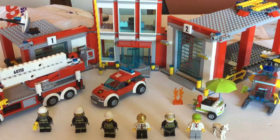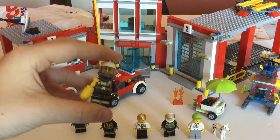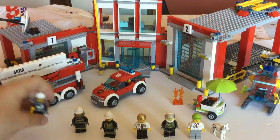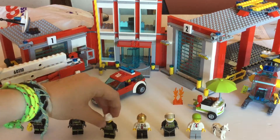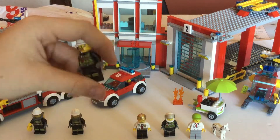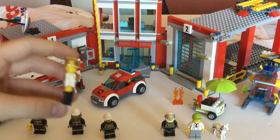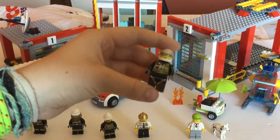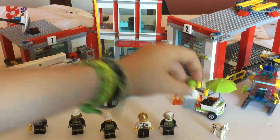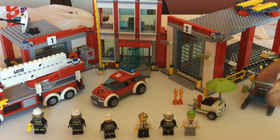So let's get started with the set — we'll do the minifigures first, like we usually do. We have three normal firefighters: one with a mask on and a fire extinguisher, a female firefighter, and a regular firefighter with what looks like dirt on his face. We have the Fire Chief — really nice Fire Chief, I really like that chrome gold hat. Next we have the Fire Pilot, and then we have the Hot Dog Worker. That's six minifigures, seven if you count the Dalmatian. I love this Dalmatian.